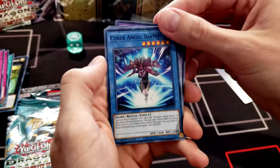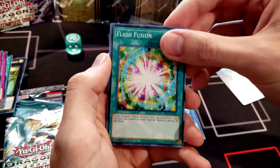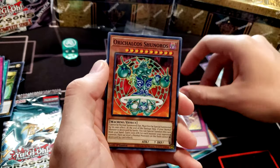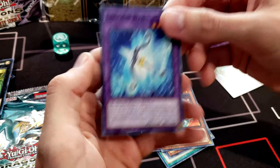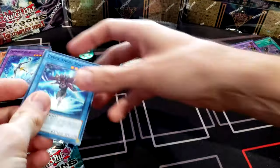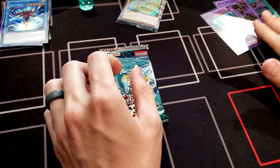Continuing through the first pack: Cyber Angel Idaten, Flash Fusion, Flower Cardian, Aqua, Red-Eyes Burn — very cool card — and Goddess Bow, a very cool warrior. Already I'm pretty happy with that so far because I wasn't expecting Dark Magician Girl Dragon Knight on the first pack. I'll take the regular art any day!